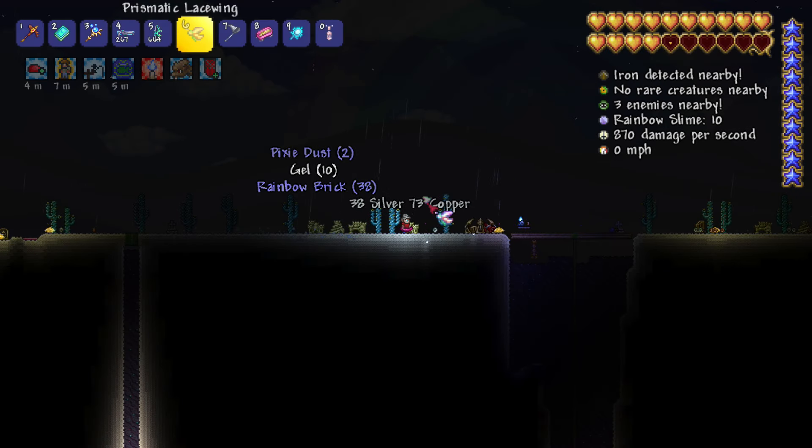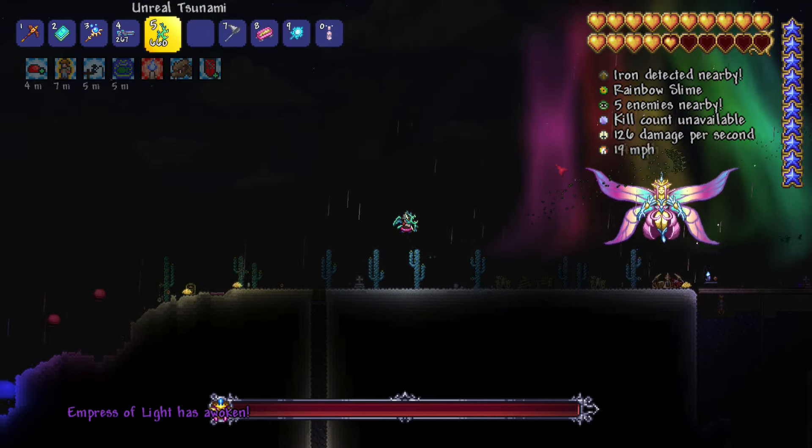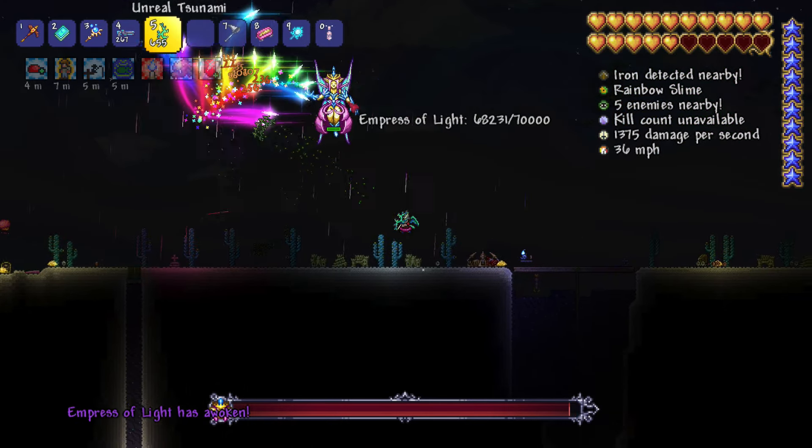That's why I recommend waiting until the next night. Once you reach the next night, spawn her as soon as you can. Destroy the Prismatic Lacewing and this will summon the Empress of Light.